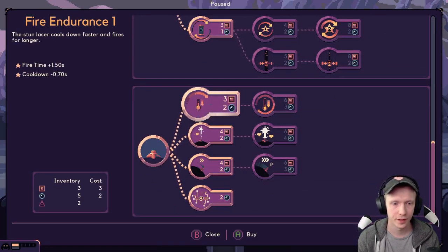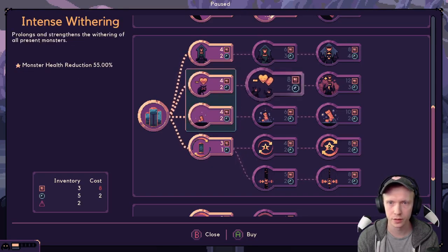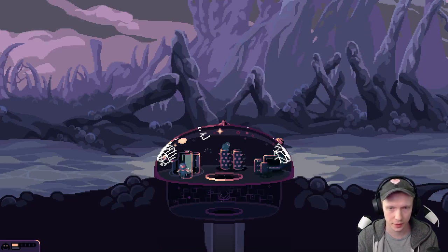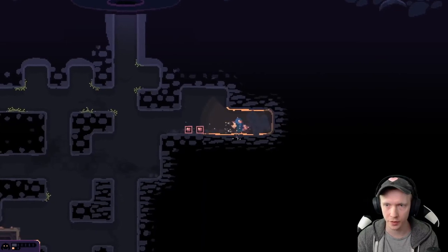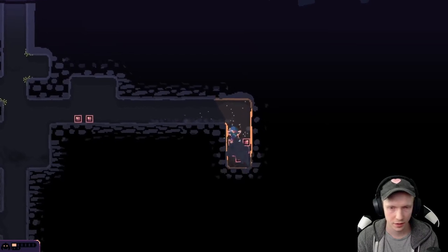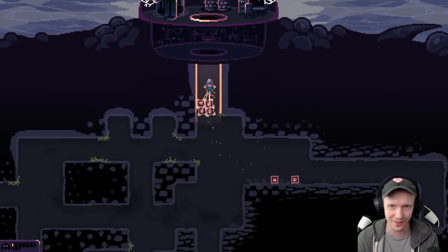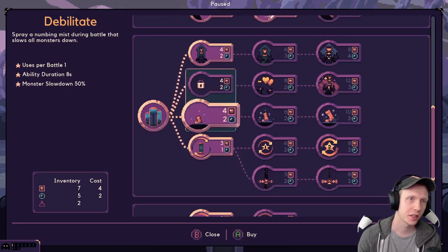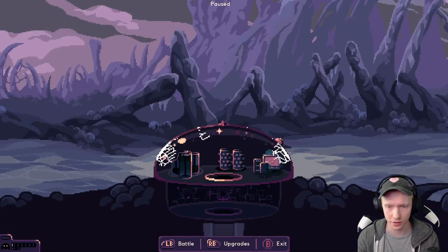I can upgrade this. Can I have both Debilitate and Wither? I don't know - they're kind of in their own square, which is interesting. Is that repellent working yet? There it goes. Let's check a little bit to the right. I was expecting a little bit more than that. Let's get Debilitate - spray a numbing mist during battle that slows all monsters down. Now this is locked - you can only have one battle ability at a time, it looks. Good to know.